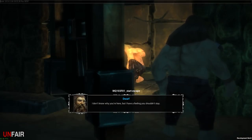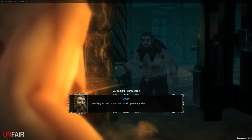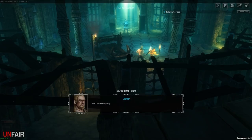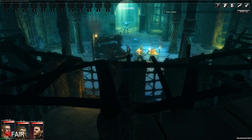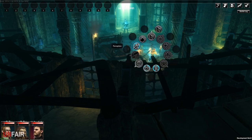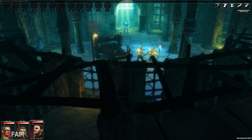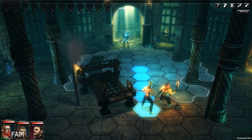A dwarf appears: 'I don't know why you're here, but I have a feeling you shouldn't stay. How did you manage to free yourself? You biggins don't know how to lock up an Angershow.' It's a dwarf! The tutorial explains that the ring menu shows special moves, spells, and abilities for all active characters' tactical options — you can open and close it by right-clicking. So that's end turn, perception, use, and attack.